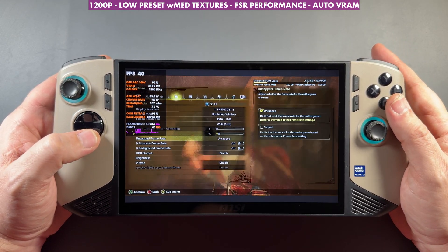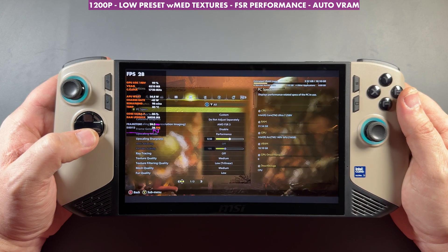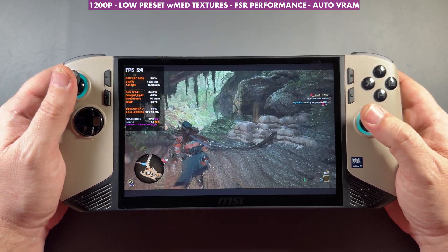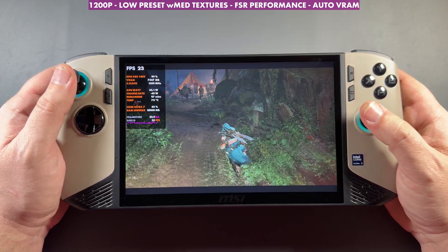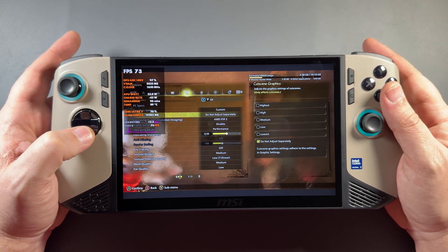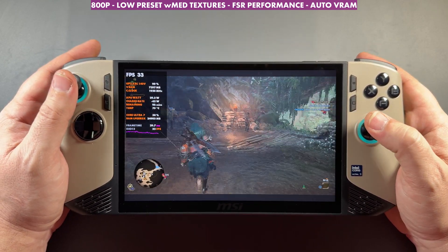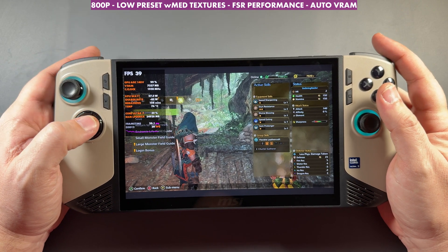For the MSI Claw, it's the only device I played on where I was able to play without any crashing — I played about two hours straight without any problem. I did have to do 800p; 1200p is too rough. The game is just very heavy to run. 1200p, no matter what you do with the settings, just really isn't going to be doable, and frame gen is going to feel horrible with the base frame rate being that low. So you really want to go 800p if you're on a Claw trying to play this. You'll want to use FSR from Quality to Balanced to Performance depending on what you prefer. I used Performance and Balanced here with the low preset and medium textures — I didn't go high textures because, just like in the Digital Foundry video, high textures are causing more stutter.